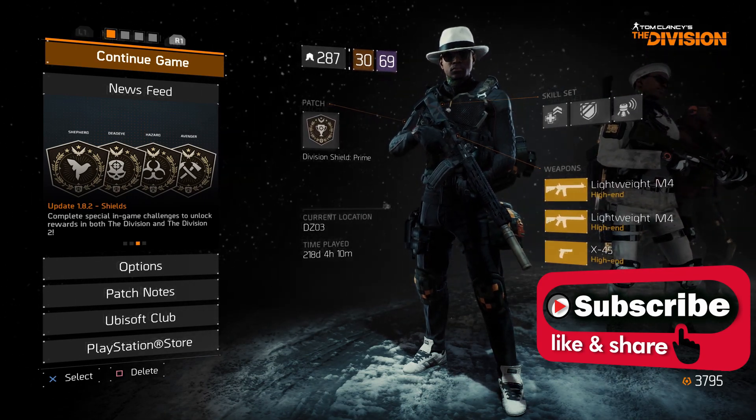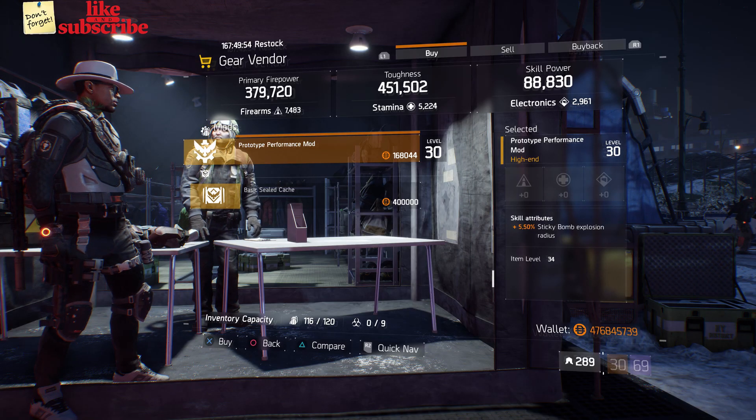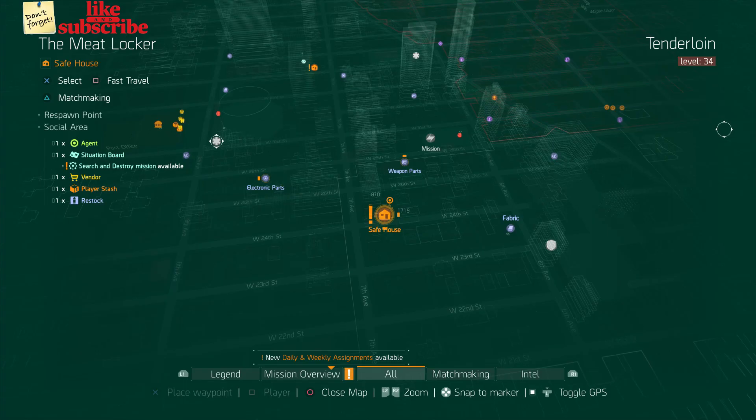For our first gear items, head over to Camp Hudson. The gear vendor has a Prototype Performance Mod with 5.50 sticky bomb explosion radius.